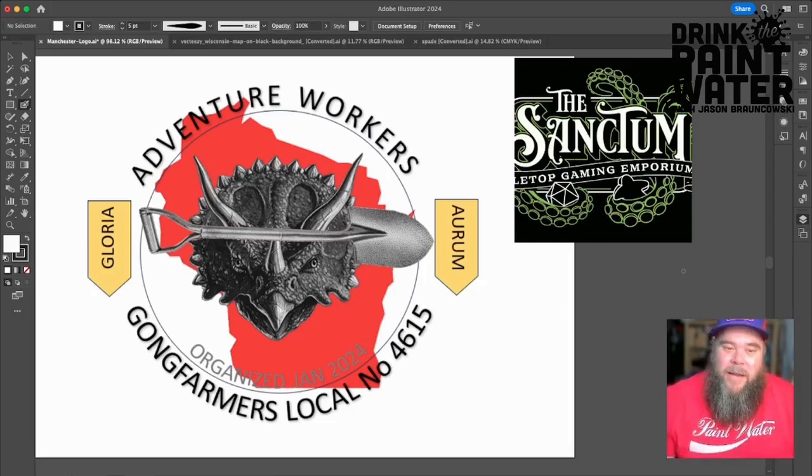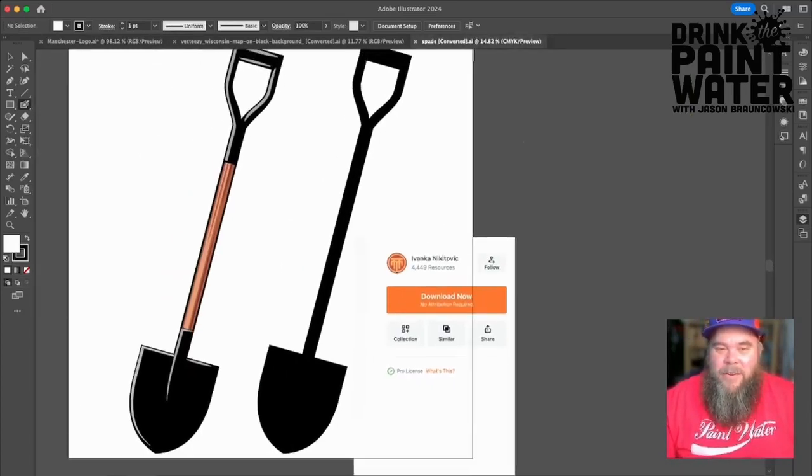Now, to assemble the parts, I could just make these from scratch — I could do that — but I happen to have a top-tier subscription to a service called Vecteezy (V-E-C-T-E-E-Z-Y), which is like stock art but it's vectors. When you're putting together a logo, a lot of times you use vector art, so Vecteezy lets me search and download vector artwork of a shovel to use in my projects.